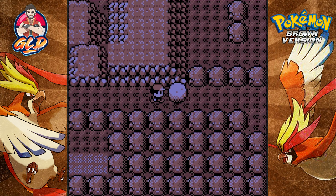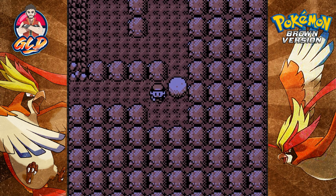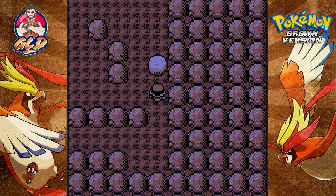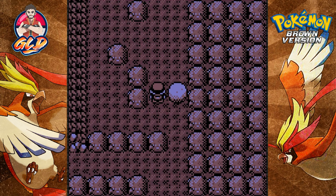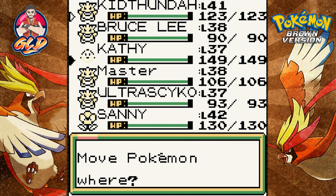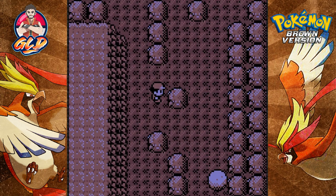I want to say this could be a shortcut of some sorts. Using the terrain technique, let's see where to go. We're going to get attacked by another Pokemon - Kid Thunder is at level 41 which is great. We need a Pokemon stronger than that, so let's go with Sunny. Sunny has managed to become our strongest Pokemon yet again, and I think I know where to go.